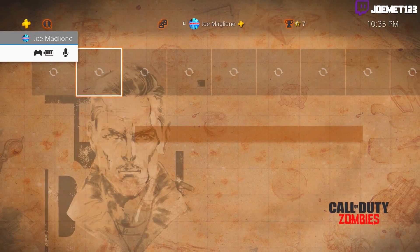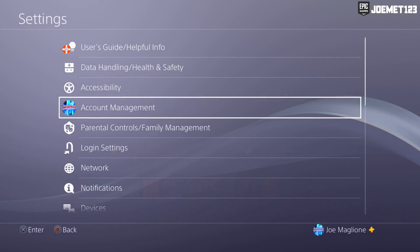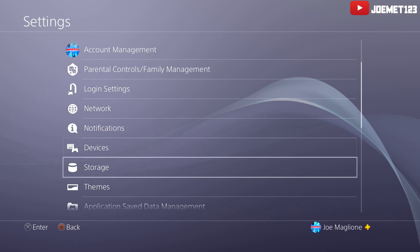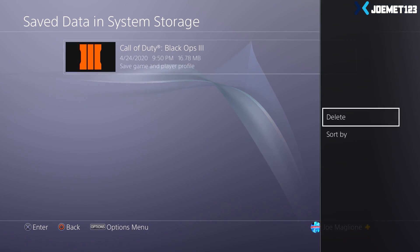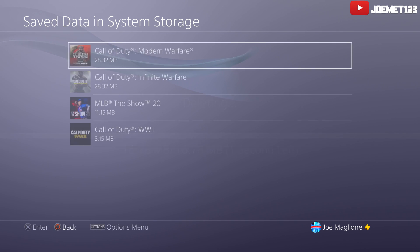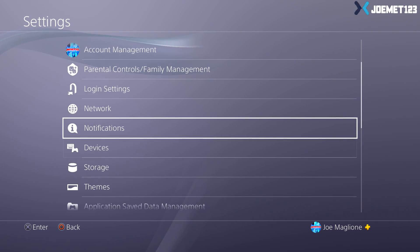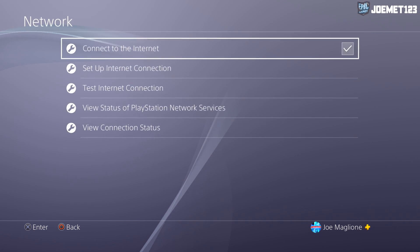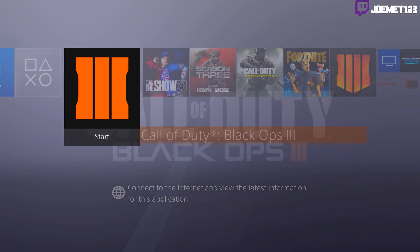Step two is to go to your PlayStation settings and make your way over to storage settings, system storage, save data, then Black Ops 3. Press the options button, select the save data for Black Ops 3, and delete it. You will not lose any valuable data whatsoever — this only deletes things like your safe area settings, audio sliders, and controller layout. You'll retain all your leveling, unlocks, camos, and anything else.